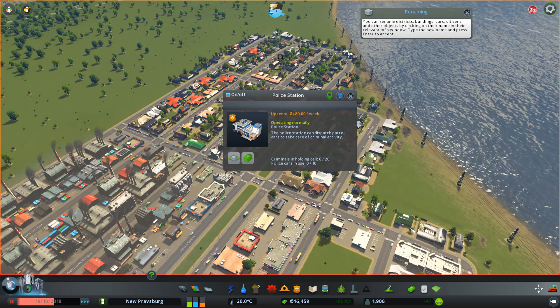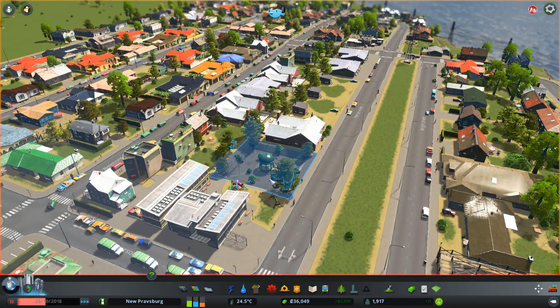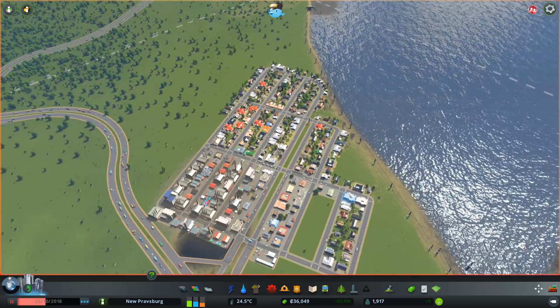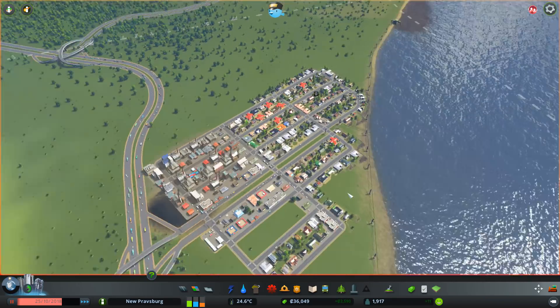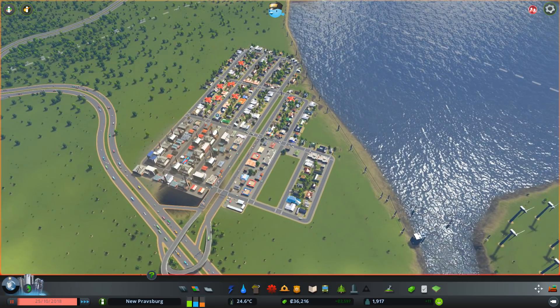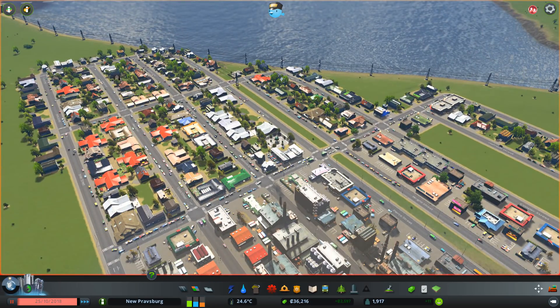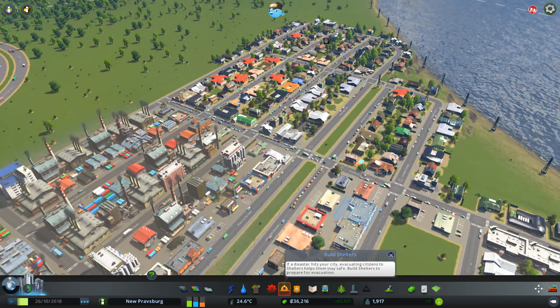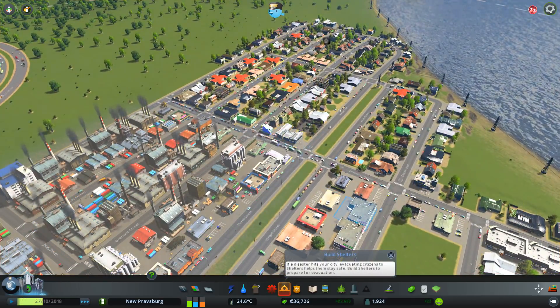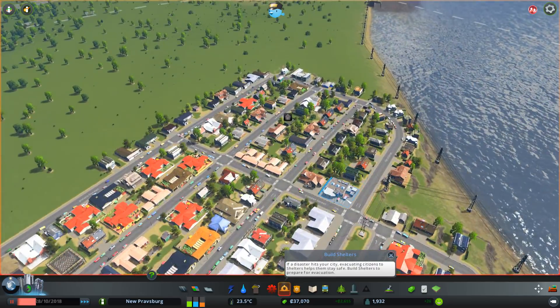I placed a second police station instead of another fire station — oops, that explains a little bit. And just to make sure nobody remembers, let's go ahead and fund a new plaza. This one is also from the Steam Workshop. I will say I've downloaded quite a few of those — different parks, plazas, different mods and stuff for the game. I really love the creativity that people have offered through the modding scene on the Steam Workshop. It's really quite cool.